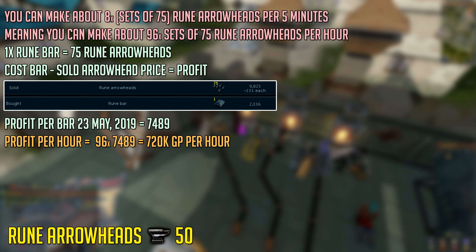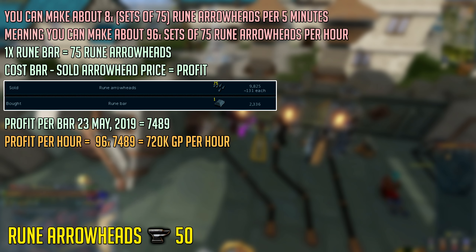The cost of a bar minus the sold arrowhead price is the profit you're going to be making per bar. The profit per bar as of making this video is 7,489 GP per bar. Times that by the amount of sets you can make per hour and you have a profit of 720k GP per hour. However, the rune arrowheads do sell slow so this could be a bit less — maybe 690k per hour — or you just leave it in the GE. Prices could change in the future, but at the moment this is one of the best money-making methods in free-to-play. It's very consistent as rune arrowheads are used in fletching in members for their great experience and low GP per XP.